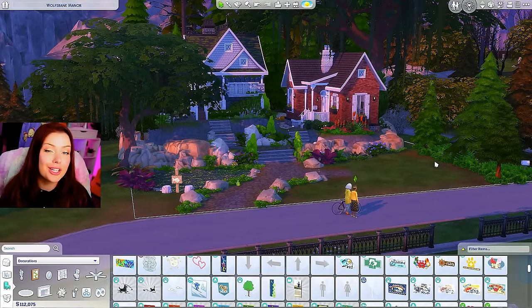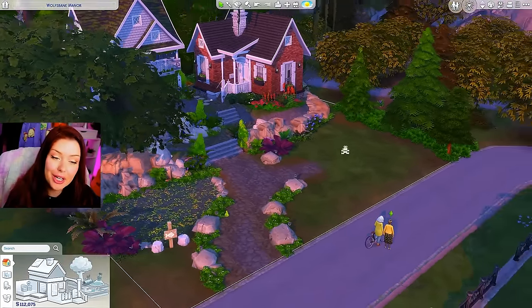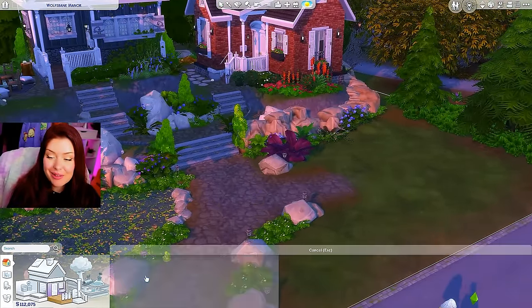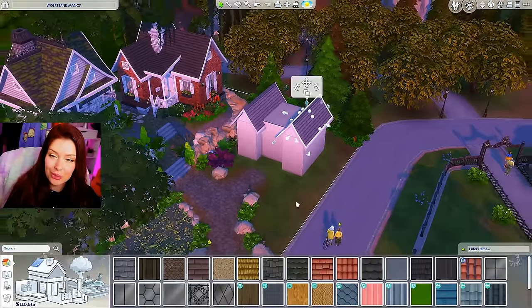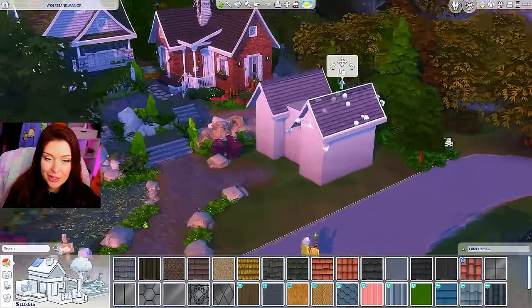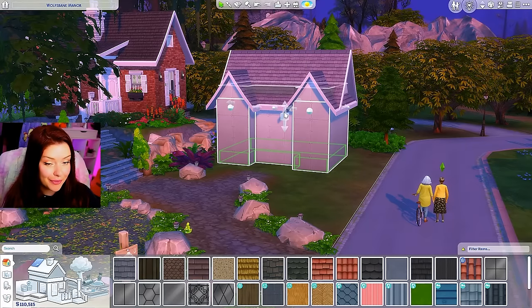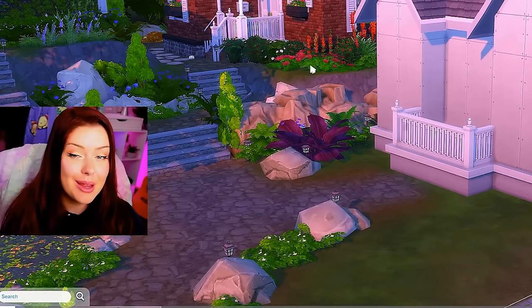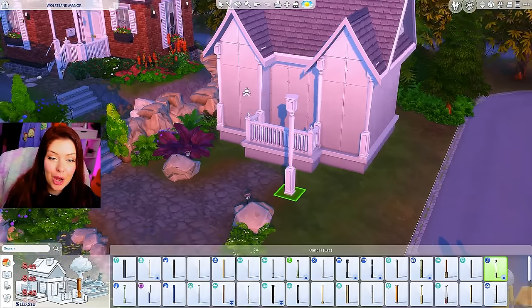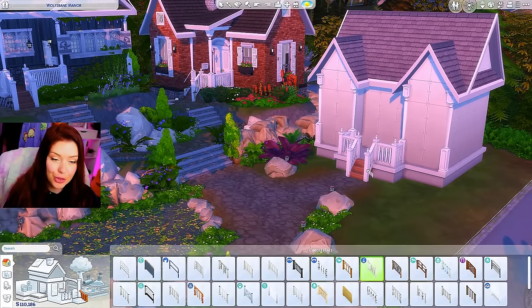Envy obviously refers to jealousy — it's the desire for other people's traits, status, abilities, or situation. So our envy house we're going to make look really nice, really fancy, and very green. I have my shell here; I think I'll keep it pretty simple since these simple shells have been turning out really nice. We'll just do a couple roofing pieces, raise it on a foundation, add the deck, and keep the fencing and columns consistent throughout so it still looks like a little neighborhood. The landscaping looks so good.